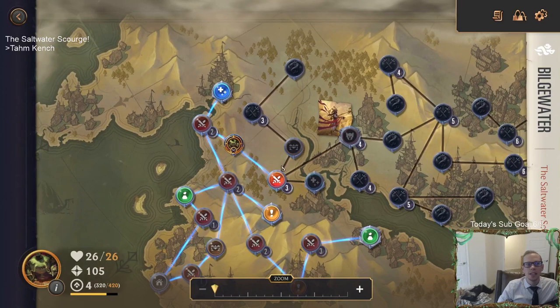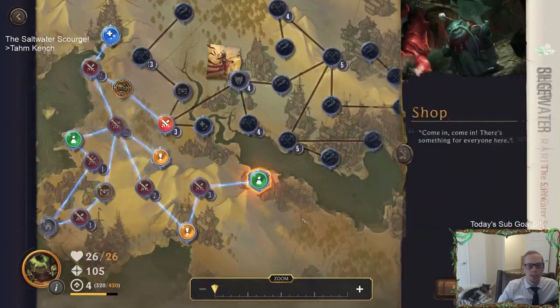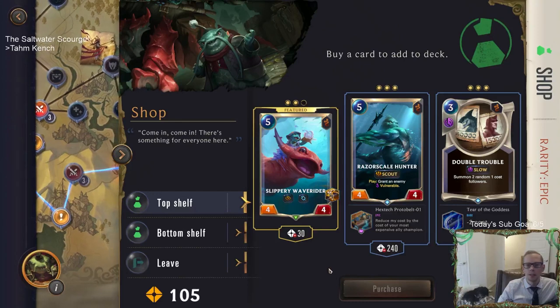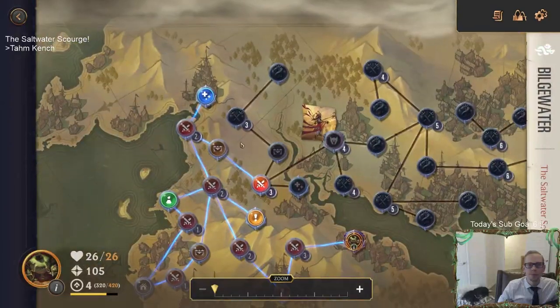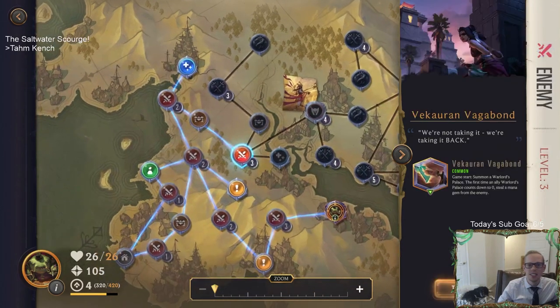I wish it would save wherever you are instead of zooming out every time. We got 105 gold. More wave riders cost 30, more of these things cost 40. We'll just pass. I already have 26 health out of 26 so I'm going to skip the healer rest stop.